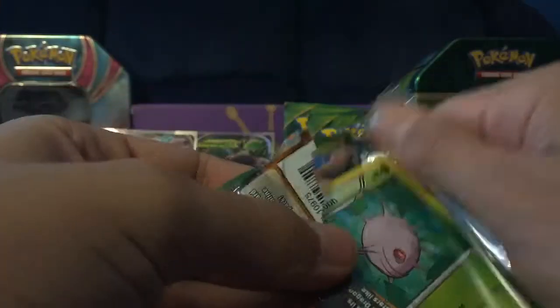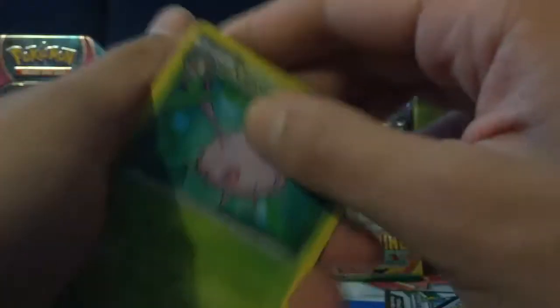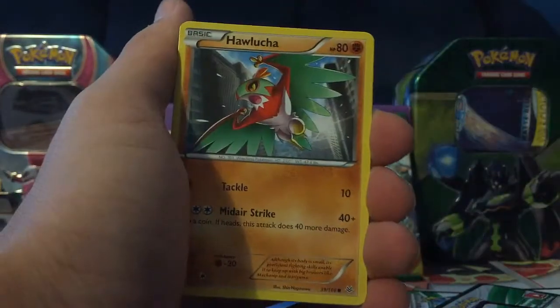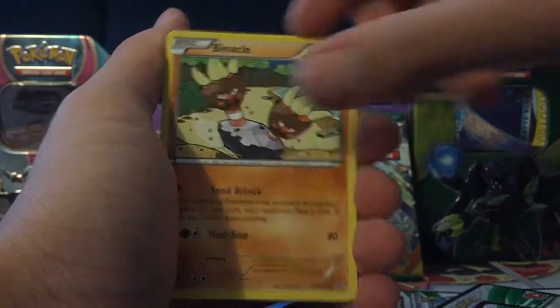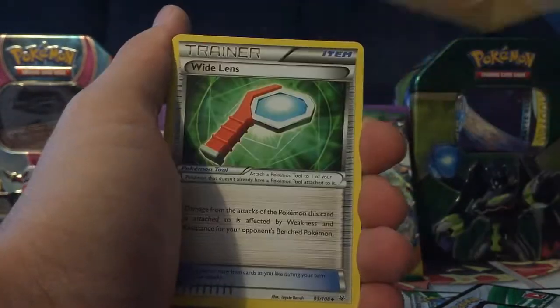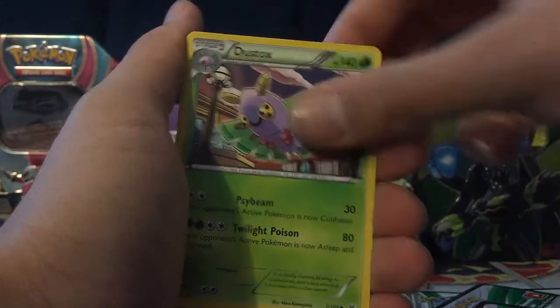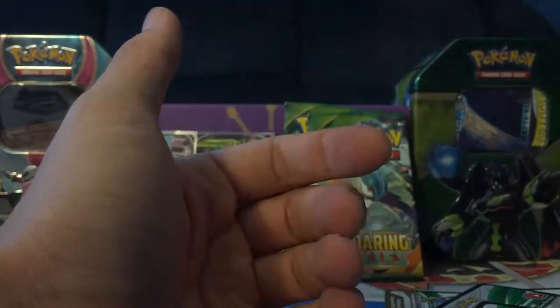Alright, so third to last Roaring Skies pack. We have a Kaskun, Kalucha, Binnacle, Inkay, Voltorb, Togetic, Wide Lens, Dustox, Executor Reverse, and a Victini regular rare.